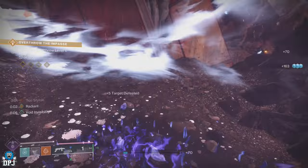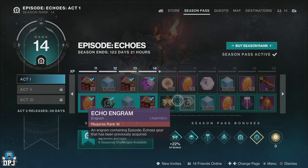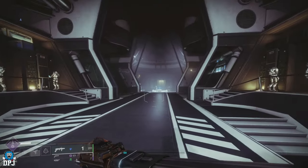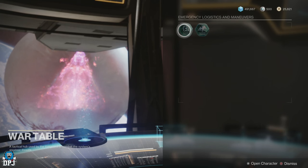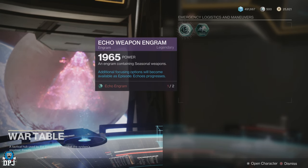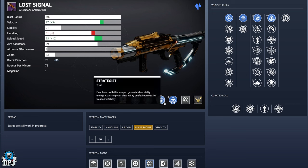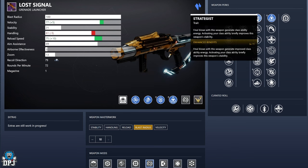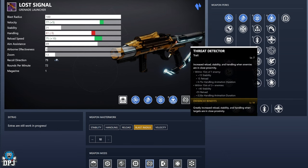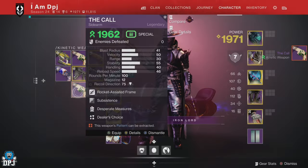This weapon comes from the Echo Engrams only — these come from the season pass and you decrypt them in the Helm at the old war table. You need to select the engram on the left-hand side in order to get one, and as far as I'm aware there are only two weapons that can drop from these engrams: a sword and this grenade launcher, so your odds of getting this are quite high. For rolls, I personally wouldn't mind Strategist and Wellspring, or maybe Demolitionist instead of Wellspring. It also has a great origin trait called Radiolaria Transponder, where rapid final blows cause targets to explode into a pool of radiolarian fluid.